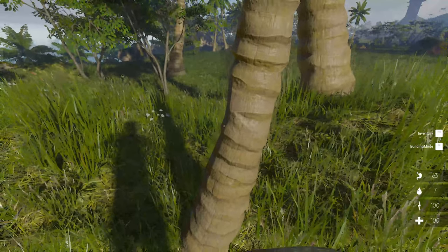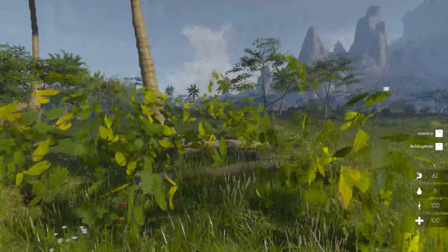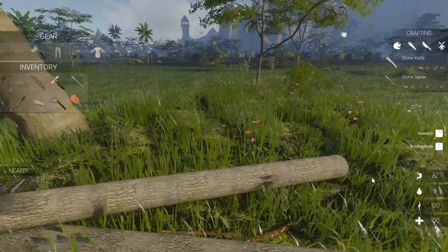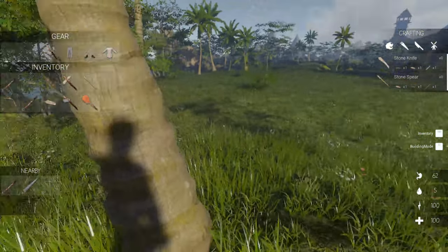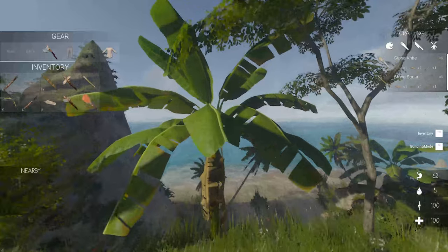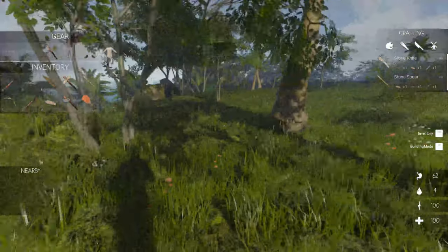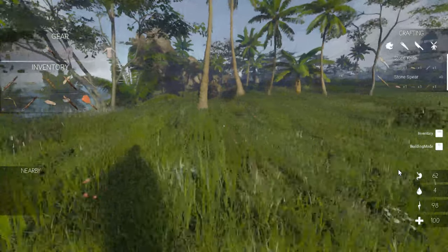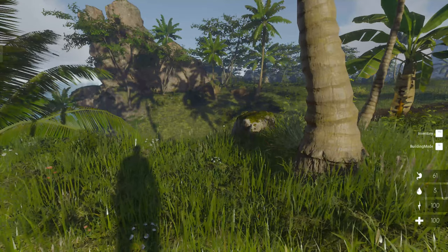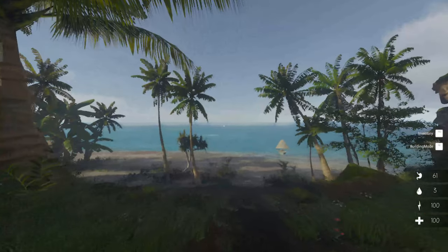I know there were coconuts and I'm not seeing any bananas in the banana trees either. If you're pushing two buttons at once it'll sometimes do that. Yike! Okay, no fall damage — that's good.